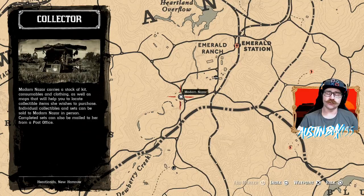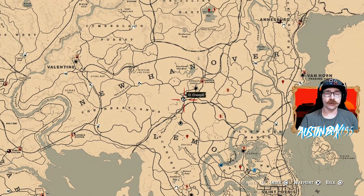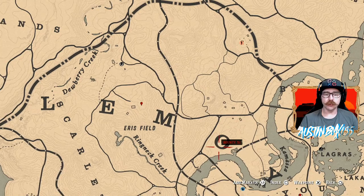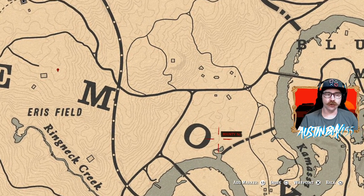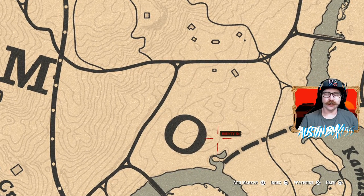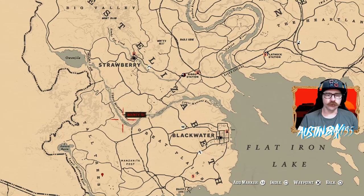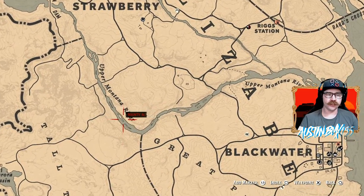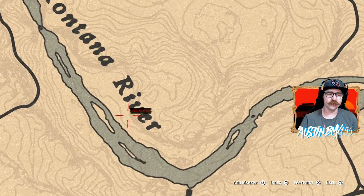Speaking of getting stuff sold, make sure you get the weekly set. I do have locations for you right now to get your eggs as well as your agarita. Your spoonbill egg is going to be right down here in the Blue Rotter Marsh area — it should be right here by the O in Lemoyne, look about right here behind the big wall of ivy for your spoonbill egg up in a tree. Your loon egg right now today is way over here next to the Upper Montana River, right below the I in river, on the river bank in a nest.